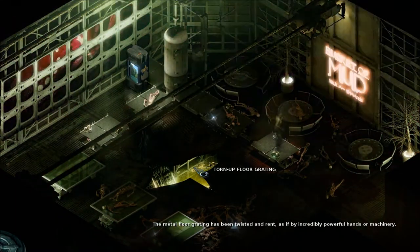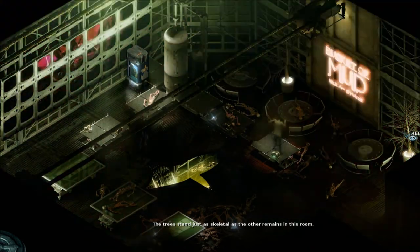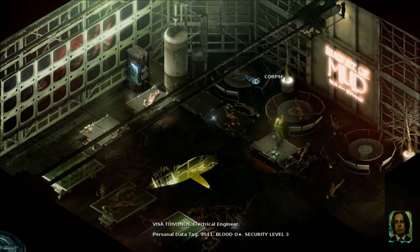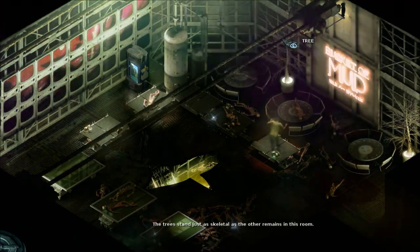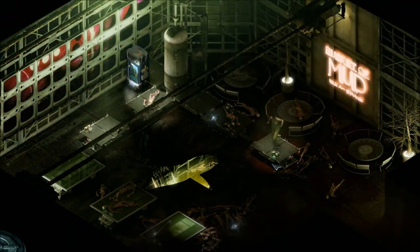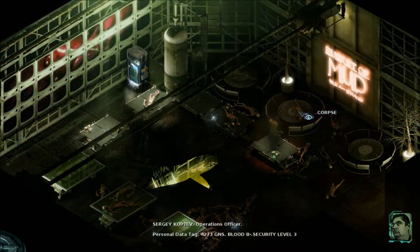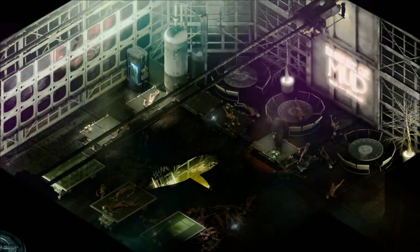The metal floor grating has been twisted and rent as if by incredibly powerful hands or machinery. The hands stand just as skeletal as the other remains in the room. There is some good flavor text here. Visatavannan, electrical engineer, security level 3. Paul Cook, Lichetti. These table platforms weren't designed for the kind of spectacle on view right now — no kidding. Edward Sheldrick — I guess we looked at him. These are unknowns.